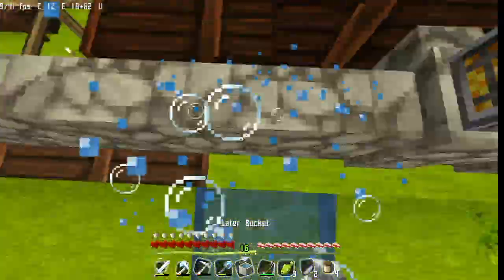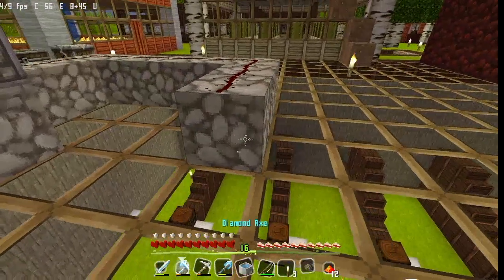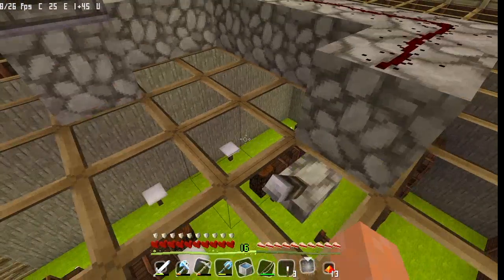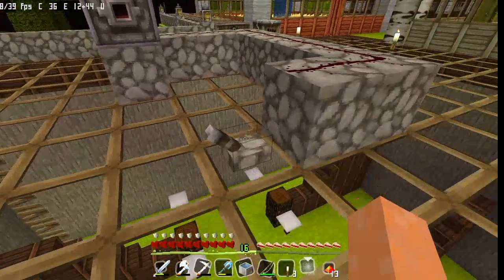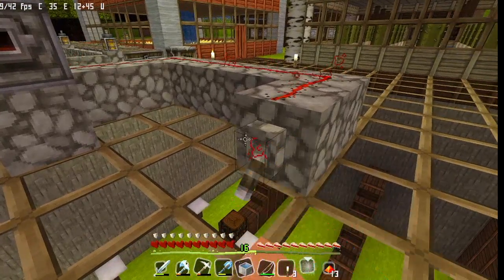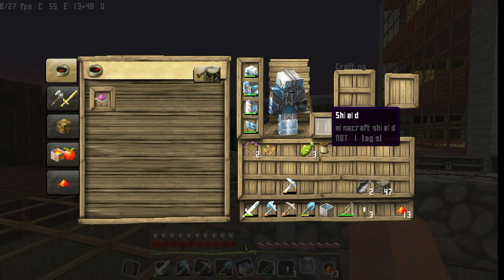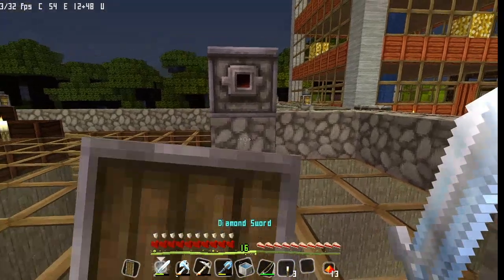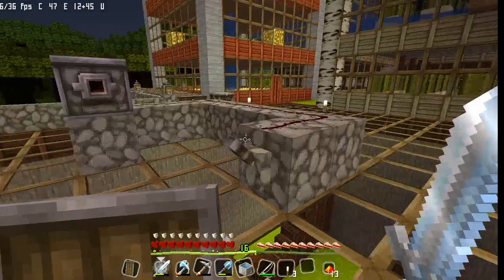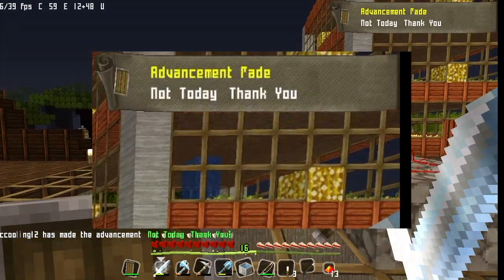Now let's test out the dispenser. We got the lever here. If I flick this lever... it does not work. What if I put it here? Okay, it does work. Now let's put in the arrow, hold our shield, and block it. It doesn't block... wait... there we go! 'Not Today' — advancement made! We got it!